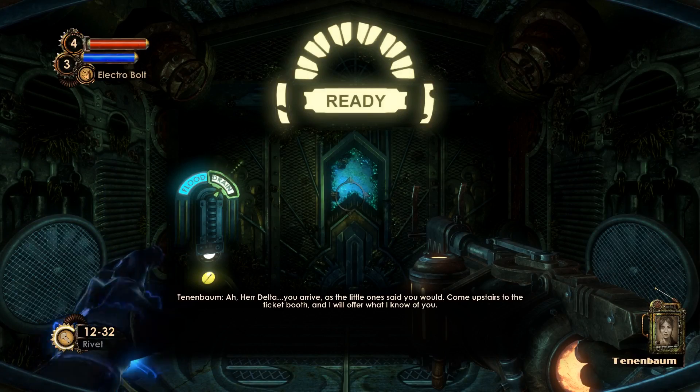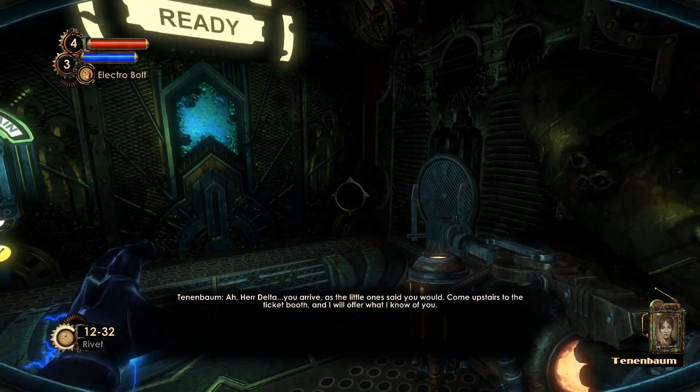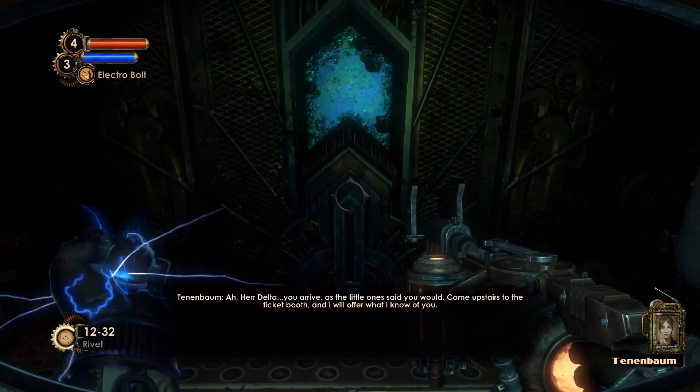Herr Delta, you arrive as the little one said you would. Come upstairs to the ticket booth and I will offer what I know of you.